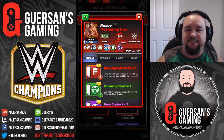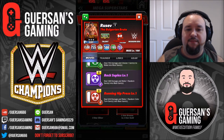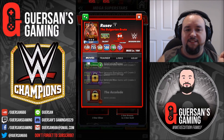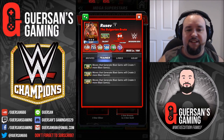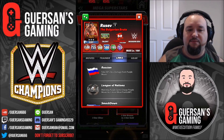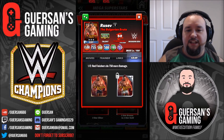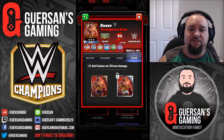His skills are the Jumping Side Kick, the Fall Away Slam, the Back Suplex, the Running Hip Press, and the Superplex. Trainer skill: moves that generate blast gems will create three more blast gems. He has links with Russian, League of Nations, Smackdown, and Modern Era, and he also has two gear sets.